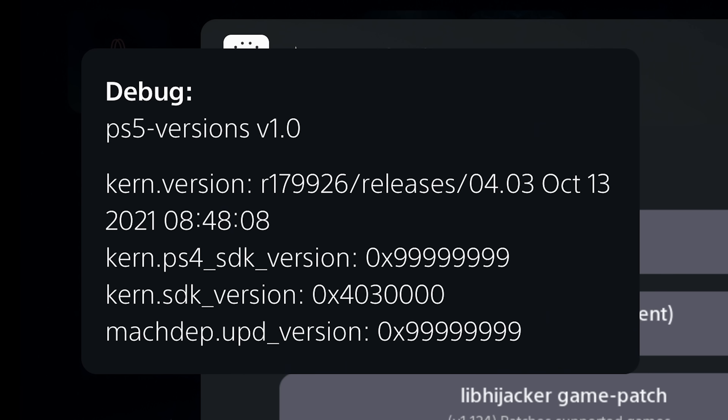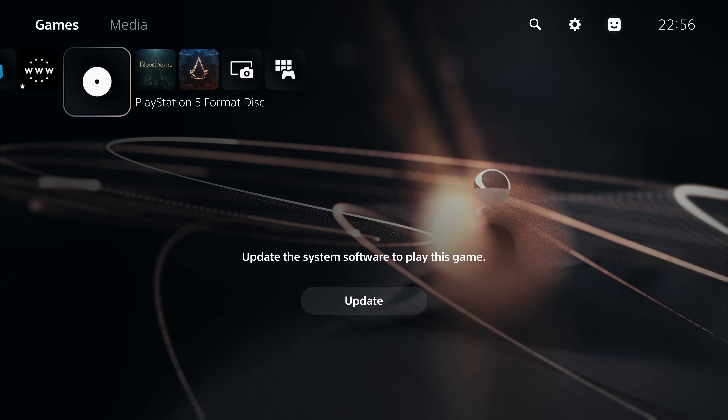You might wonder why you would even want to spoof the kernel SDK version and what benefit you get from that. Well, spoofing the middle option allows you to install game disks that normally require a higher firmware. I've got a Last of Us Part 1 remake disk in here, which requires a much higher firmware than 4.03 to actually install — it just shows up as a PlayStation 5 format disk and tries to get you to update the system software. So if I spoof my PS5 kernel version — that middle spoof option — then I can eject the disk and put it back in again with the firmware spoofed.